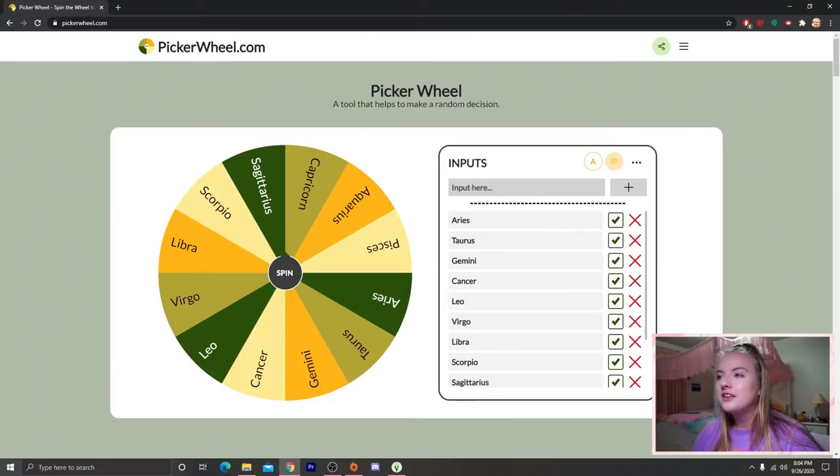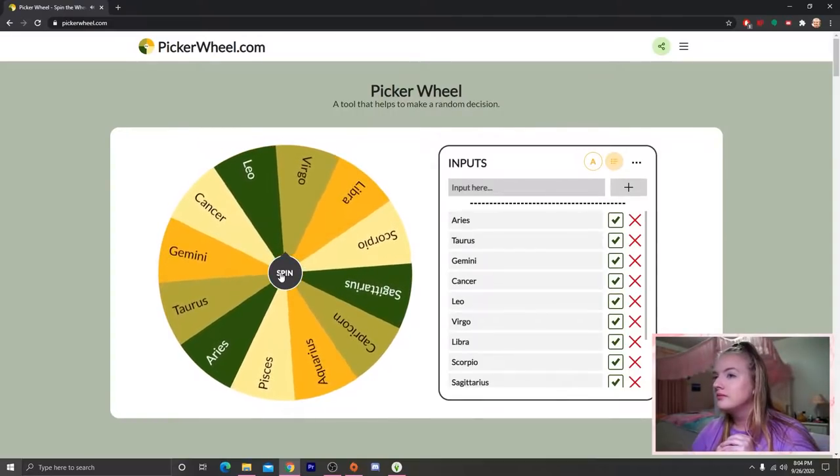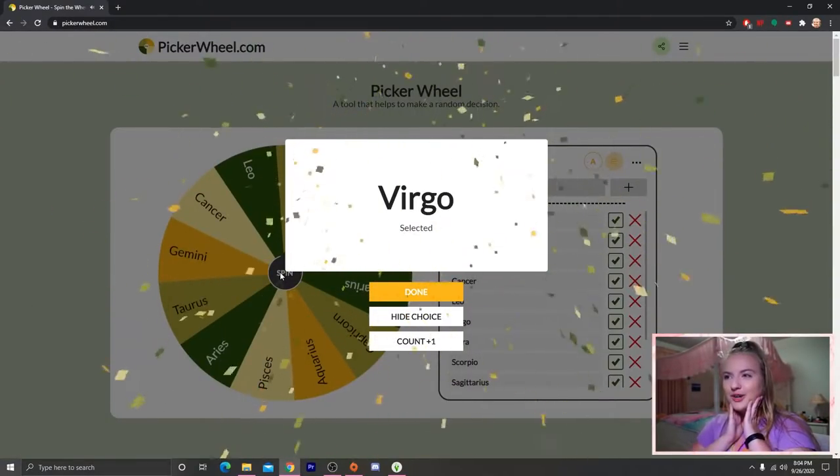So I have a wheel with each of the zodiac signs on it, and let's get the one for the outside of the house first. Here is the wheel — let's spin for the outside of our house. Virgo!